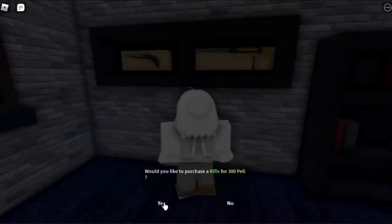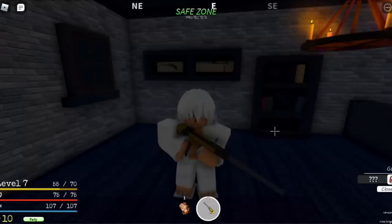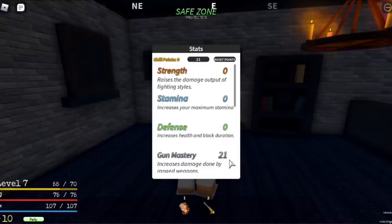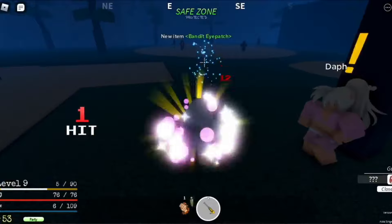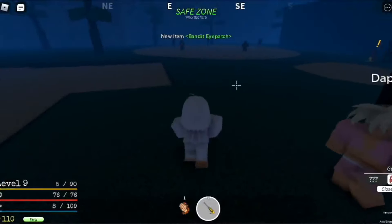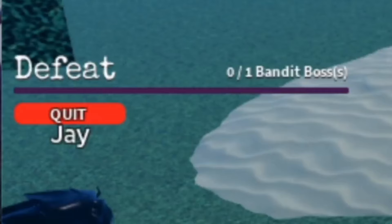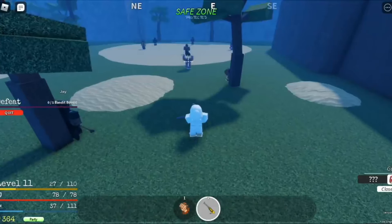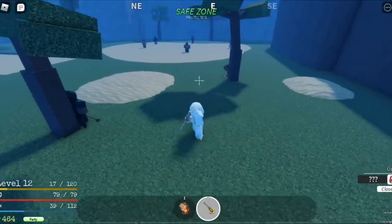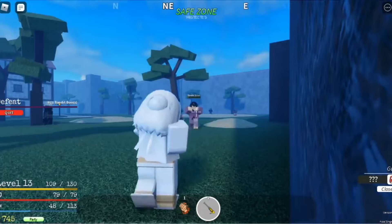As players delve deeper into Grand Peace Online, they uncover not only the strengths of their chosen fruit, but also the intricacies of combat and exploration. Beyond raw power, strategic synergy between fruit abilities, equipment, and playstyle determine success in encounters with formidable foes and rival pirates. Whether one aspires to become a feared pirate captain or a skilled navigator, mastering the fruits and their tier ranking serves as a cornerstone for building a formidable legacy in the expansive world of Grand Peace Online.